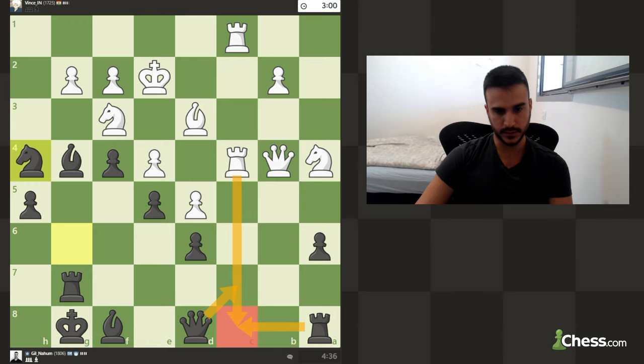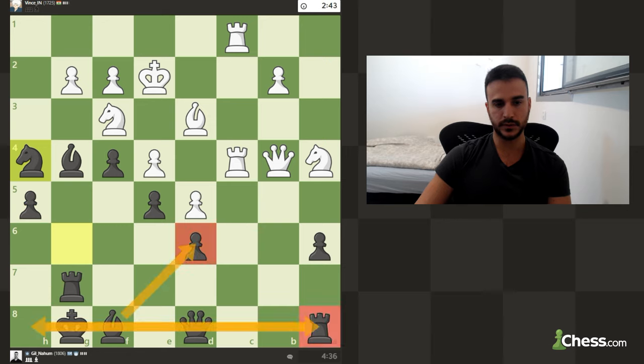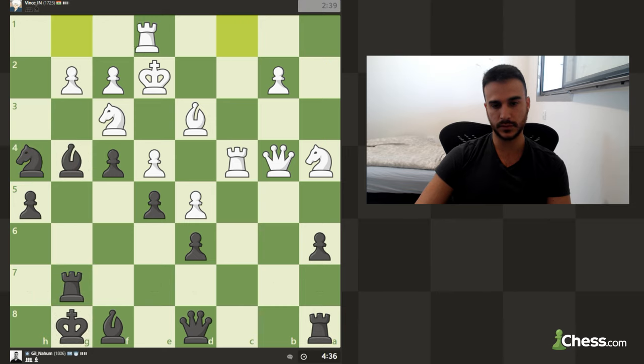This rook is guarding c8. If you really know how to build your structure and position on the queenside, you can see that every piece has its own role - we are defending this weakness, this rook is defending the 8th rank, this rook is also helping us build an attack on the kingside and cutting off the 7th rank completely.